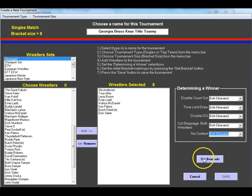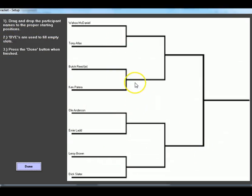For mine, I go both eliminated for all scenarios — that's just my preference. Then we set the initial brackets by pressing the Set Bracket button and they come up randomly. If you wanted to do your own bracketing — say you wanted Ernie Ladd as the number one seed — you can just drag him to the top spot. I'm going to keep it completely random. We have Wahoo McDaniel vs. Tony Atlas, Butch Reed vs. Kenny Patera, Ole Anderson vs. Ernie Ladd, and Leroy Brown vs. Dirty Dick Slater.